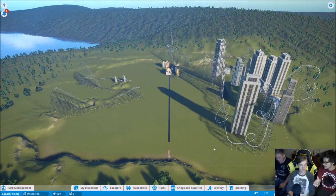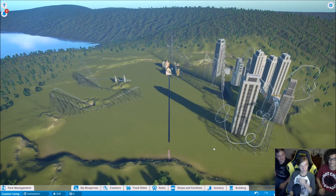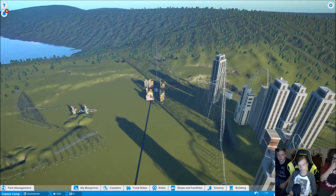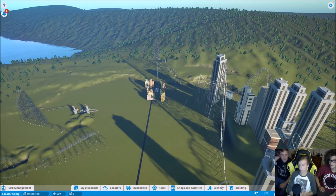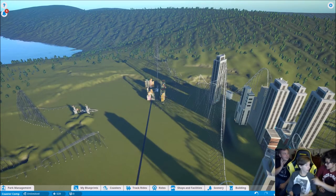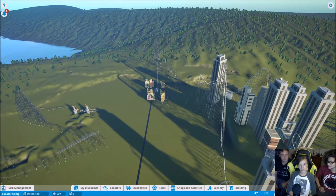Since two coasters tied at 11, there's going to be a tiebreaker in the next episode between those two builders. They'll each build the biggest, best roller coaster they can, using both sides of the split park. Jacob will judge since he won and isn't competing. That was the Planet Coaster competition — leave a comment saying which coaster was your favorite.